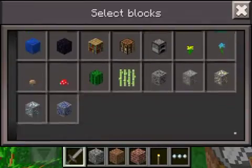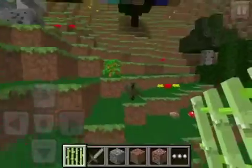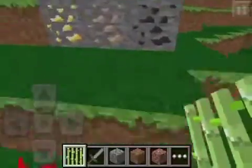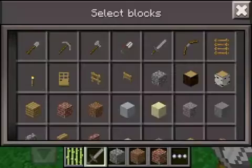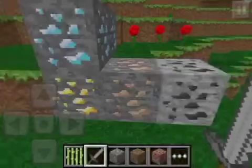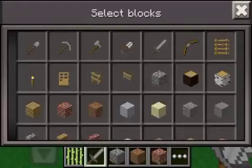I couldn't find water, but here's sugar cane, these are the mushroom types and all that. Now here are the ores — coal, iron, gold, and diamond. Look how they look. There's four, no missing ones.